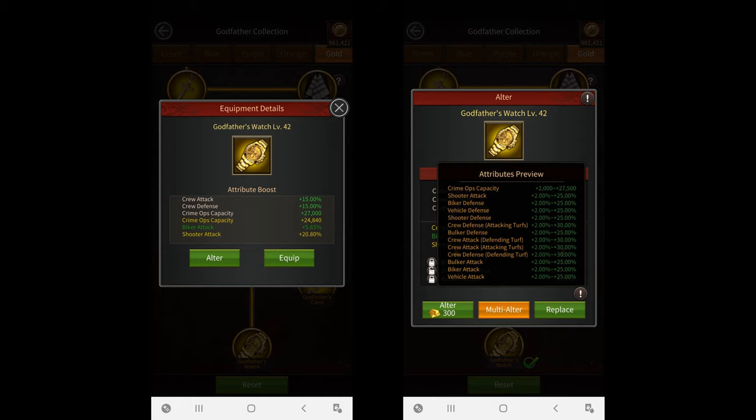And finally we have the level 42 Godfather's Watch which is currently the best Godfather's Equipment in the game. Its fixed attributes give you crew attack, defense, and crime ops capacity, and its random attributes are again the same as the level 40 Godfather's Cane but slightly better. The watch can be used for literally anything — the tournament, during cross-server events, or even while attacking turfs. It's like an enhanced version of the Godfather's Code with an extra random attribute slot.